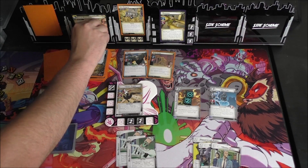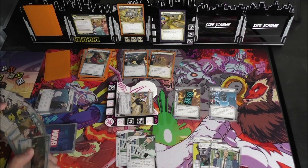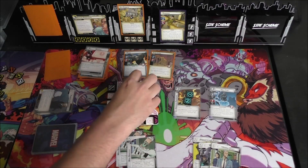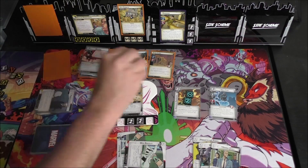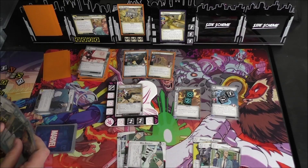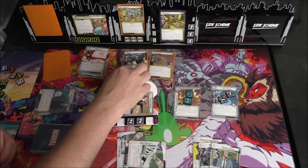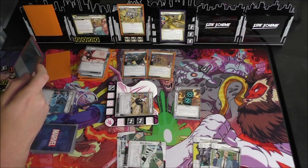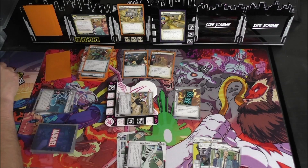First, Sandman gets a threat. He swings at us for one plus three, and we will defend — that ends up being six total. We use Warning to reduce that and draw a card, placing two of that damage onto Nick Fury. The little Sand clone guy attacks us for three and we defend against him. Rhino attacks for three and Nick Fury defends against him. Our encounter card is Now or Never: place one Acceleration token on the main scheme, or exhaust a character you control and spend one resource of any type.